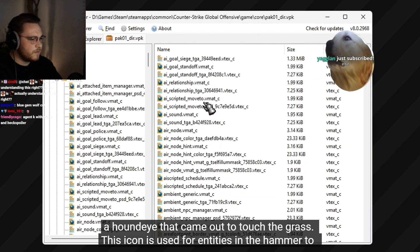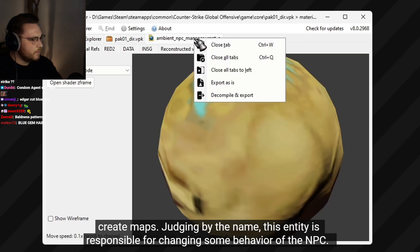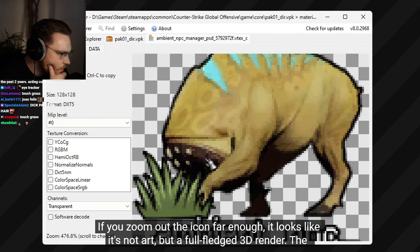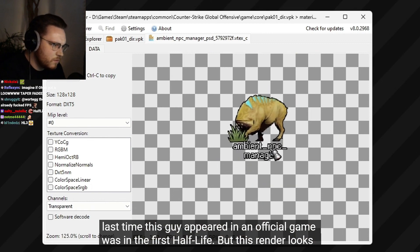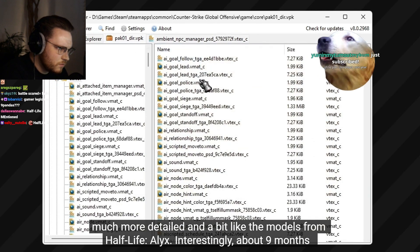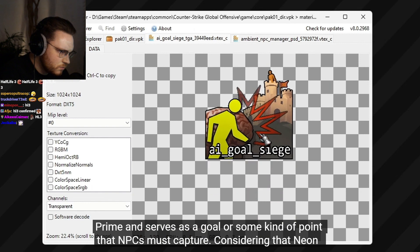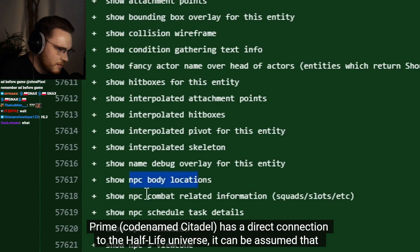In the same update, an interesting icon appeared with a Hound Eye that came out to touch the grass. This icon is used for entities in Hammer to create maps and is responsible for changing some behavior of an NPC. If you zoom out far enough it looks like a full 3D render. The last time this guy appeared in an official game was in the first Half-Life, but this render looks much more detailed and similar to models from Half-Life Alyx. About 9 months ago, another icon — AI goal siege — was leaked in the CS2 files, rumored to be related to Neon Prime.